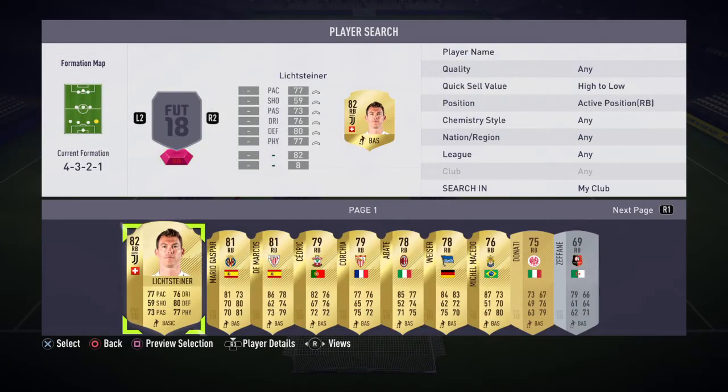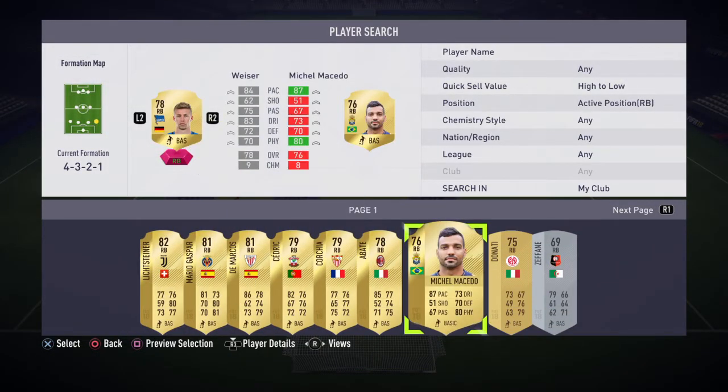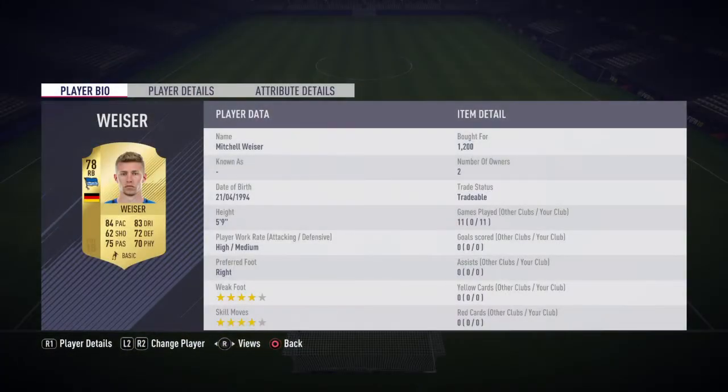At right back we have gone with, in my opinion, the best cheap right back in the game this year — Mitchell Weiser. Really good card, only cost me 1.2k. He was a silver last year but as a gold this year he's cheaper and way more usable. Really good pace and dribbling; defending, physical and passing are all alright. High/medium work rates, 4-star weak foot and 4-star skill moves — they are class. Definitely worth the 1.2k.